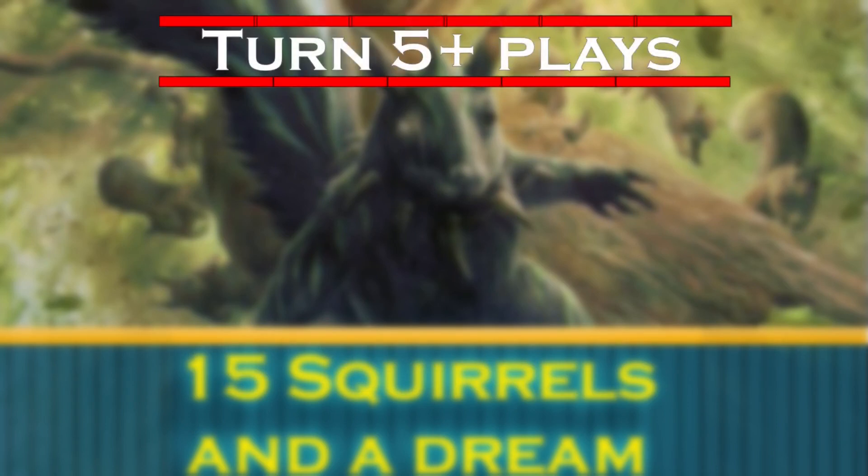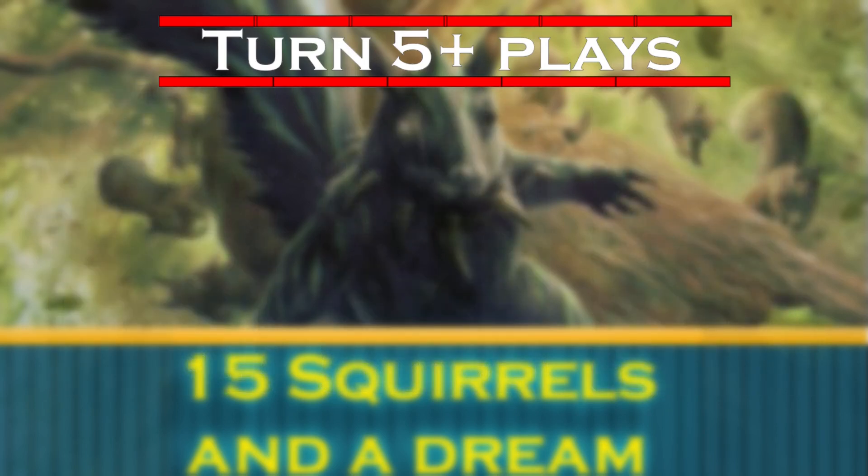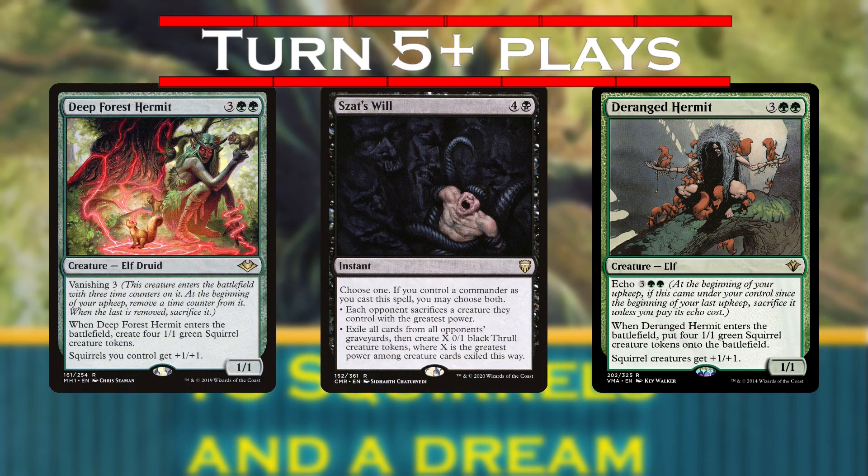Turns 5 and beyond, with tokens in play, we can use Second Harvest, Parallel Evolution, or Saproling Symbiosis to multiply our board's forces. We can dump out even more tokens with Deep Forest Hermit, Ezuri's Will, and Deranged Hermit to push us into a winning position.